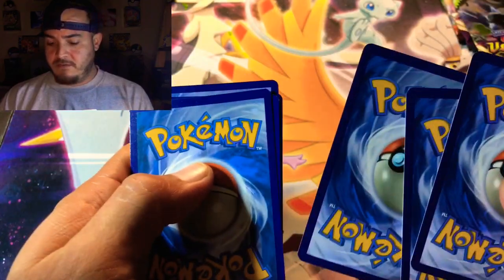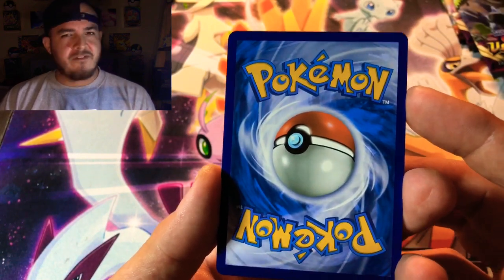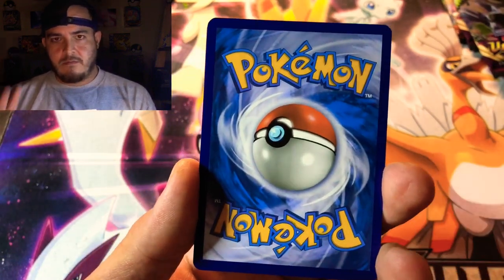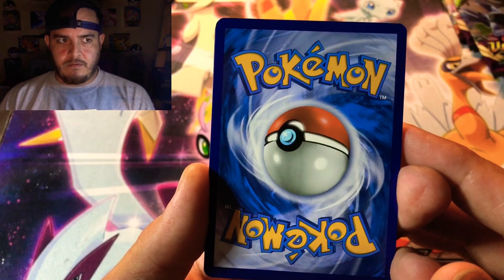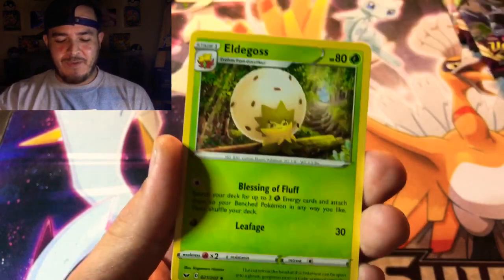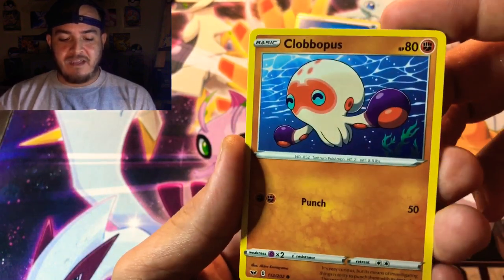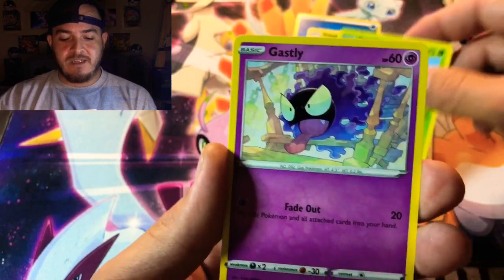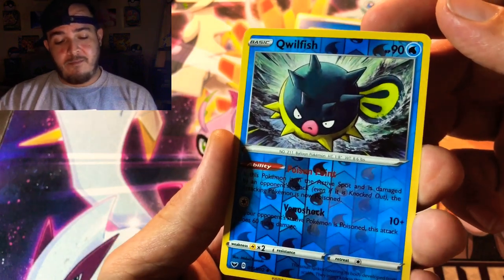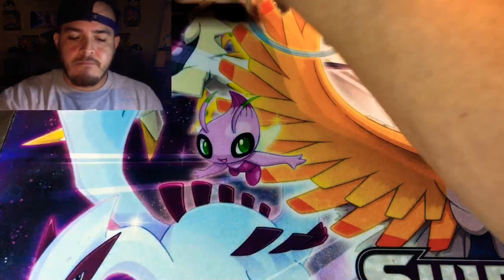Here we go with the Sword and Shield pack — I still need like four or five cards from this set to complete the master set. I think people are sleeping on Sword and Shield; it's going to be the next set to pop off. We got Water energy, Elder Garss, Energy Search, Quick Ball, Clobbopus, Goldeen, Roselia, Gastly, Ponyta, and a reverse holo Water type Qwilfish, plus a Lanturn.